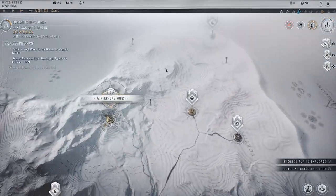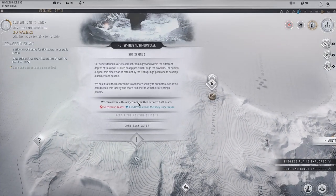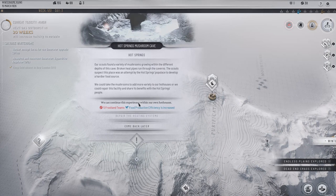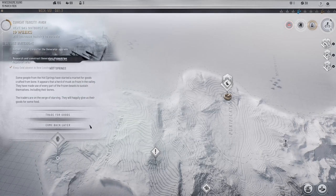Okay, so we've explored — where was it, over here? Hot Springs Mushrooms. Our scouts found a variety of mushrooms growing within different depths of caves. Broken heat pipes run through the caverns — it seems like an attempt by the Hot Springs populous to develop a hardier food source. Okay, that actually sounds cool, we might do that.